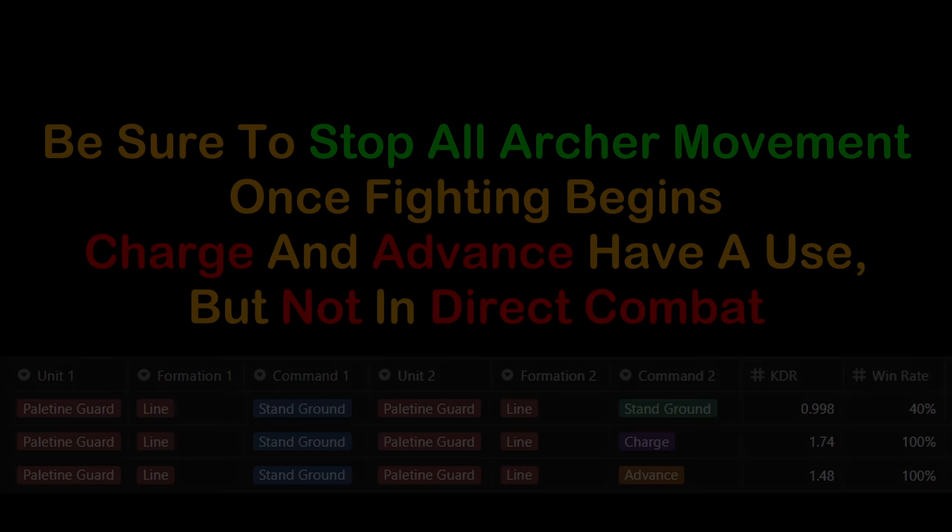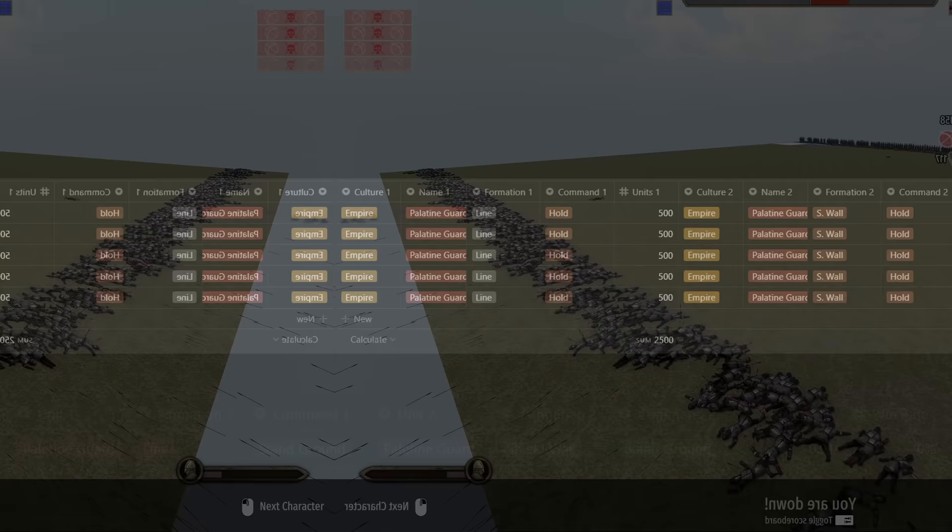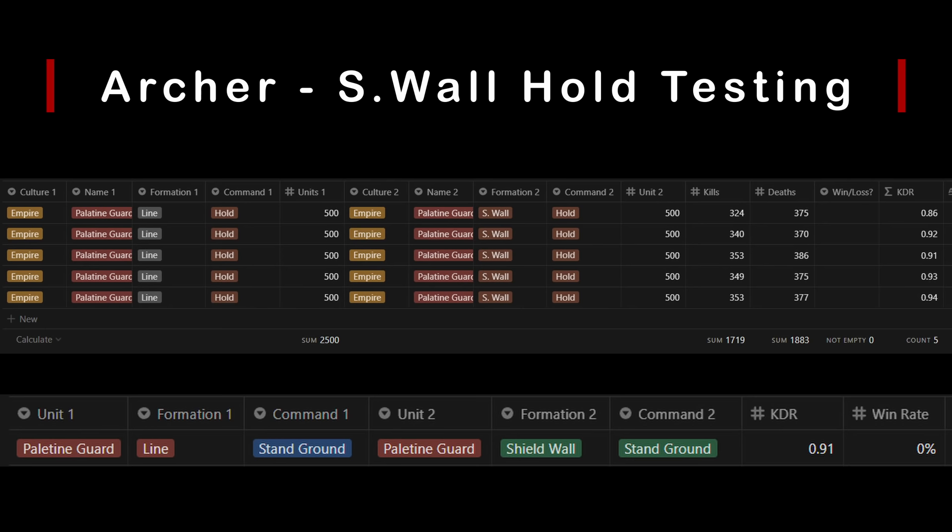Moving on to shield wall and holding position. We made sure both lines were even for this test as shield wall tends to be more dense, allowing for more output with the same width of troops. It's fairly even most of the way, but the shield wall wins by a fair margin in the end. We see a 0.91 KDR for line hold and 0% win rate. Within the same space, shield wall packs more of a punch than line.